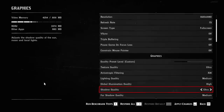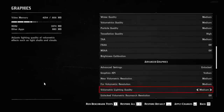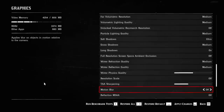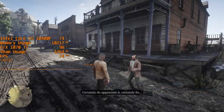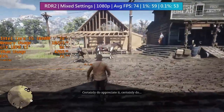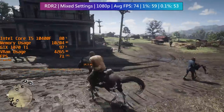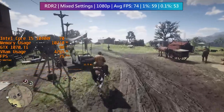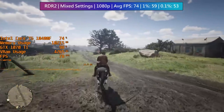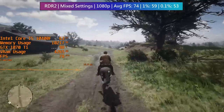These Red Dead Redemption 2 settings meant a great looking game that still ran at plus 60 fps. There are probably a couple of other things we could turn up, but this combination of ultra, medium, and high settings meant solid performance throughout my half hour or so of testing. The fps will drop a little in Valentine and other towns and cities, but for the most part the 1070 Ti is doing a great job. I was just running around messing with the local NPCs, and throughout my time with Red Dead Redemption 2 the card remained extremely quiet.